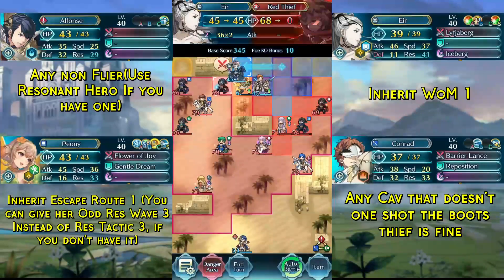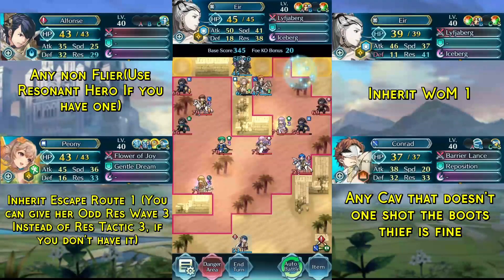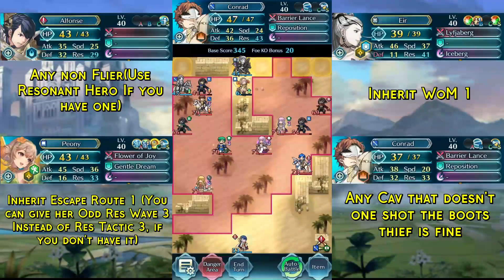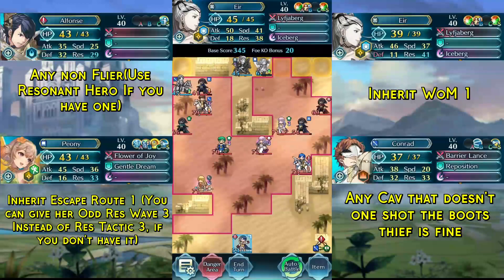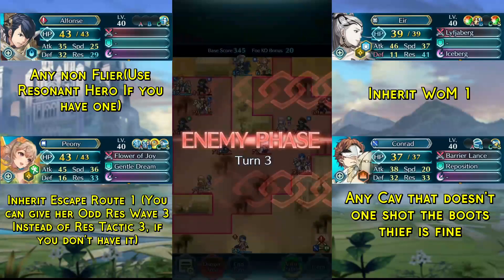The thieves move up. Now Eyre can destroy the red thief, which gives us a path for Conrad to attack and swap places with the blue thief. We do not want to kill the blue thief this turn. Then move up Peony and end the turn. If you were unable to kill the red thief in one round with Eyre, you could also use Peony to finish off the red thief.